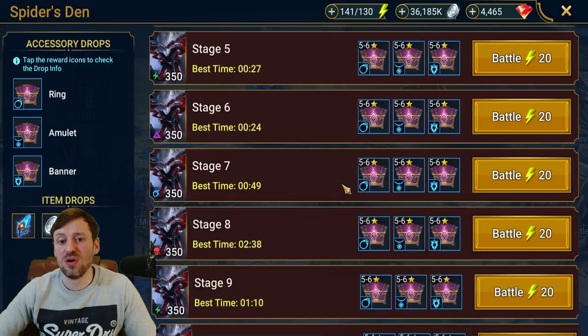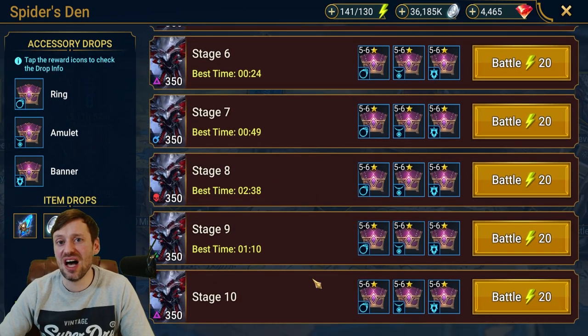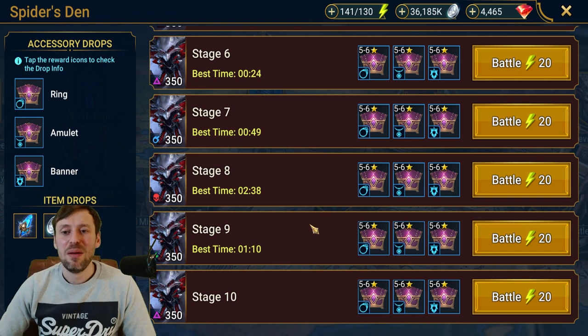I would say go for Spider stage 10 — some people can do it in under 40 seconds. If you've got a team that can do it, stage 10 hard mode Spider is the easiest hard mode dungeon out of all of them. It's the fastest, it gives you the best gear, and it also gives you the most silver.